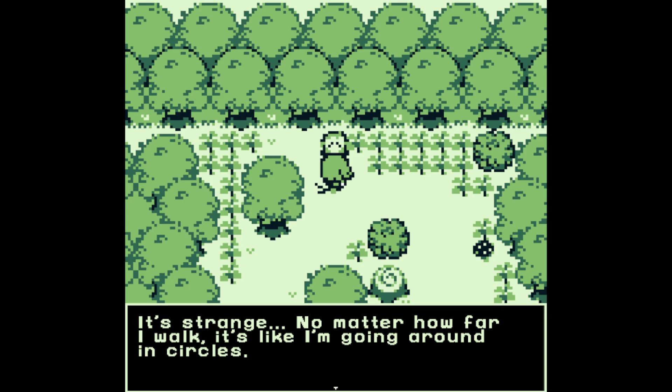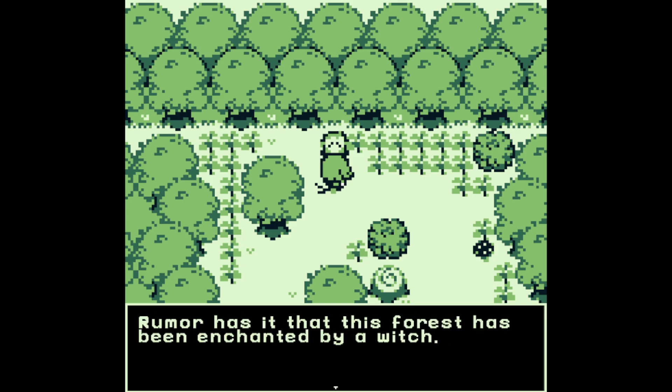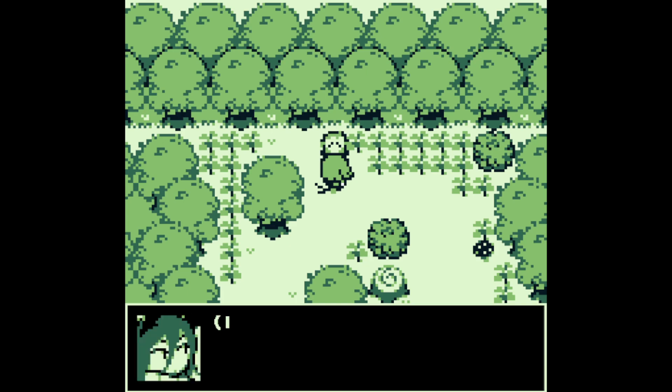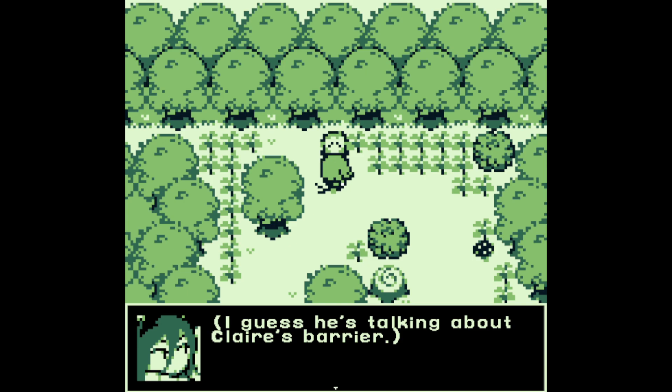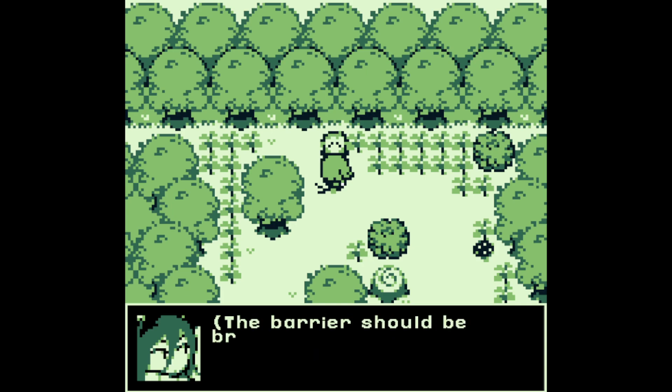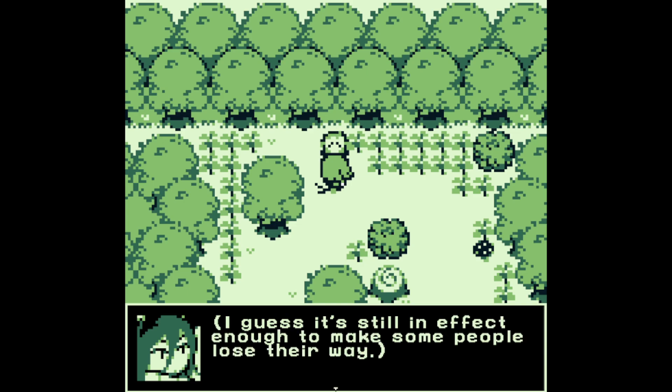It's strange — no matter how far I walk, it's like I'm going around in circles. Rumor has it the forest has been enchanted by a witch — all who enter the forest lose their way. I guess the rumors are true. I'm lost too. I guess he's talking about Claire's barrier. The barrier only activates as strangers get too close to the house. Though the barrier should be broken at the moment, I guess it's still in effect enough to make some people lose their way.